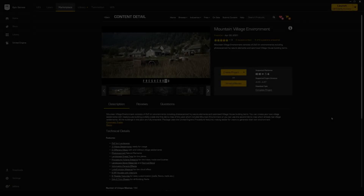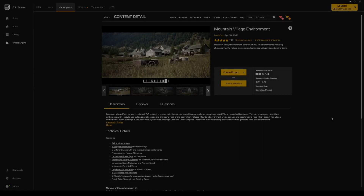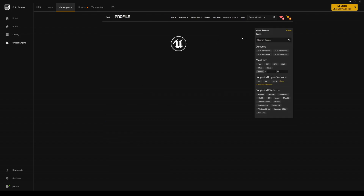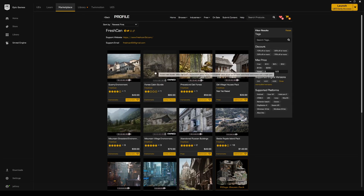All right, ladies and gentlemen, I know I've been kind of delayed with my map reviews — I've been slacking. We're gonna be doing a couple here. First things first is gonna be a mountain village environment. I'm sorry, I was supposed to review this a long time ago, but this is by Fresh Canned — the same person that made that other map, the forest cabin bundle, which is really good as well.